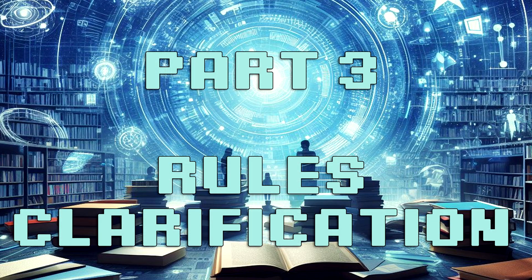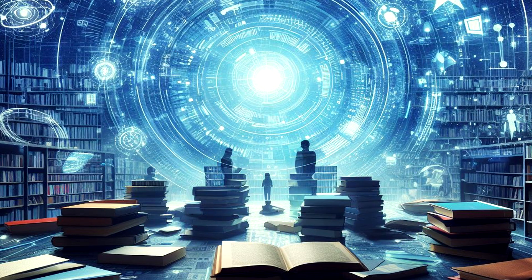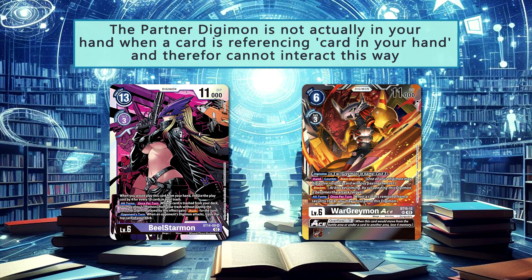In this section, we will clarify how certain card mechanics change with having multiple opponents. First, we must clarify that the partner Digimon is treated as though it were in your hand for play purposes, but this card is not actually in your hand. It cannot be discarded, and if a card says hand, it will not be referencing the partner. This keeps in line some abilities that will be much stronger should you always have access to them as though they were in your hand. As such, cards with hand abilities will not work from the partner zone, as well as abilities that reduce cost or trigger when playing your partner from your hand.